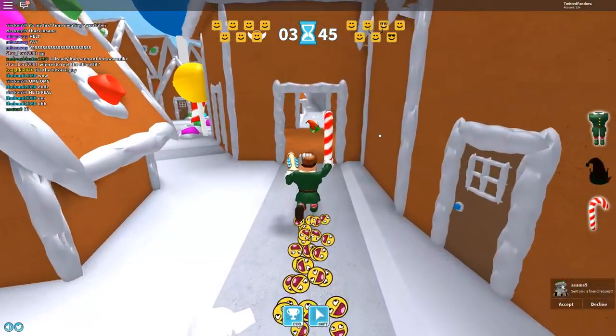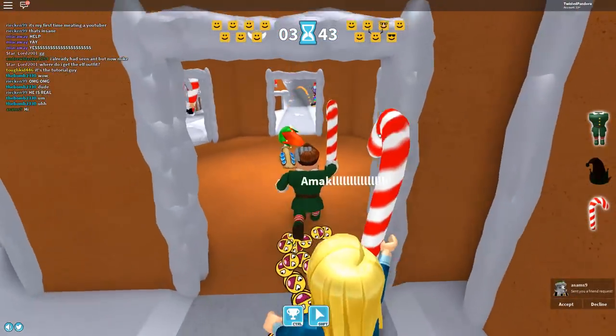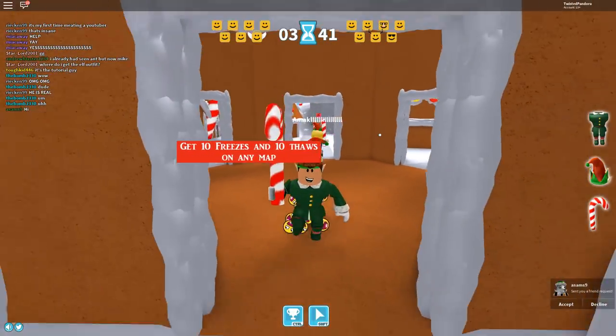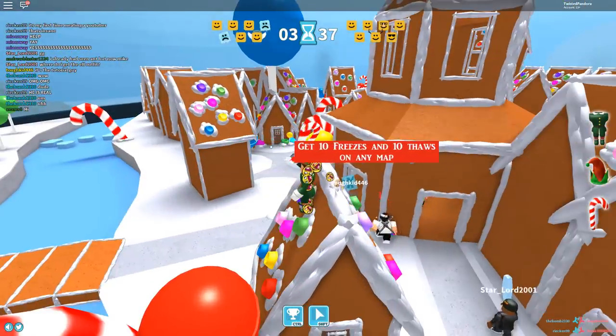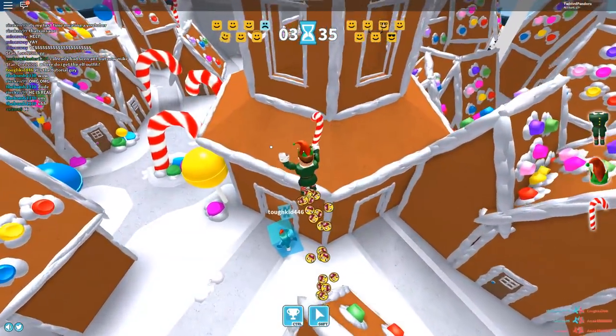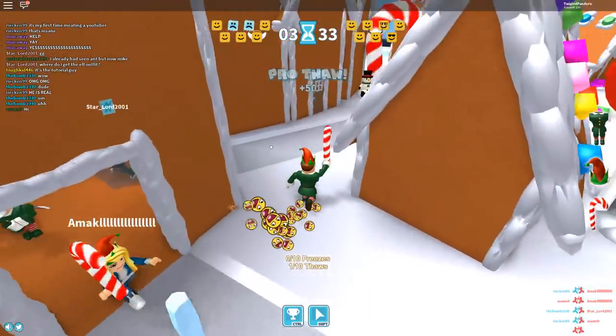I have to start a new game. I can see the hat is right here — boom! Now I have to get 10 freezes and 10 thaws on any map. I don't know if that means I have to get 10 freezes and 10 thaws every single time. There we go, we just got one thaw — watch this!